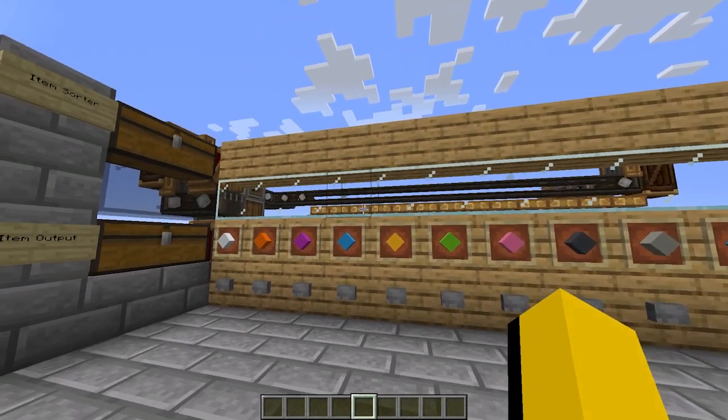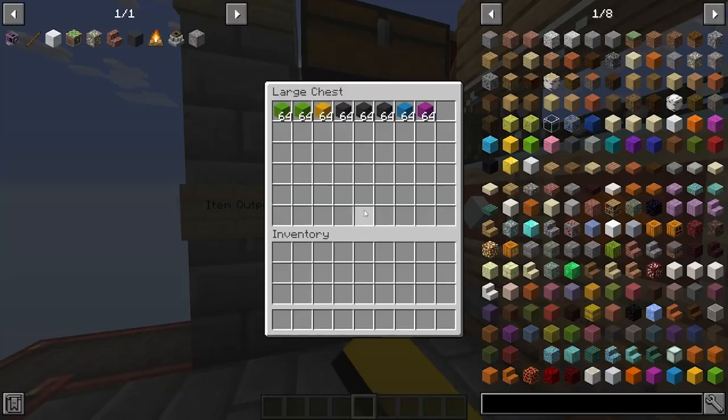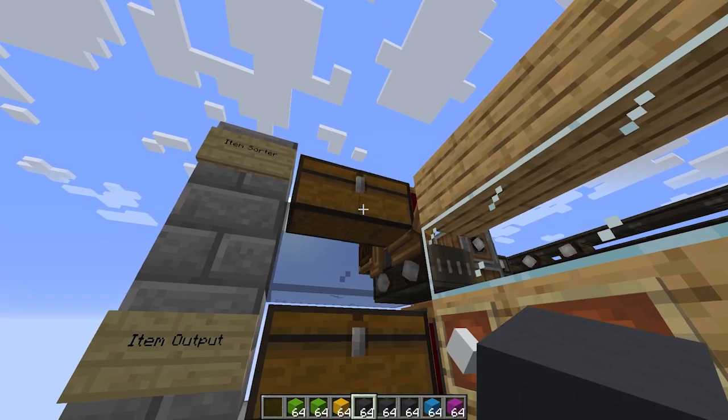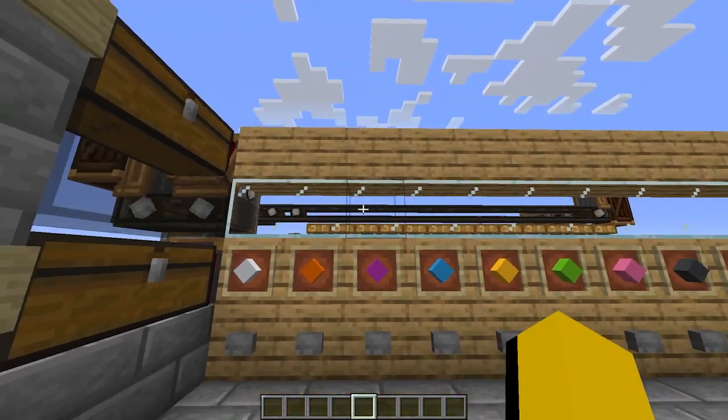And to make this system complete, I knew I had to add some form of item sorting, so that I don't actually have to keep putting things in individual chests. I can just place any items I have on me in this second chest right here, and they'll get sorted back into the correct chests, and anything that doesn't fit will end up in a separate trash container.